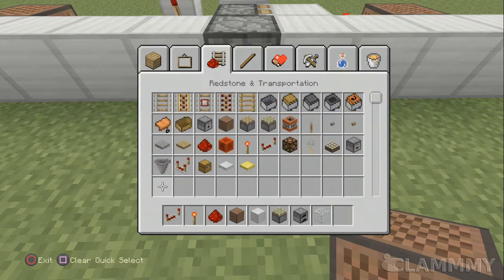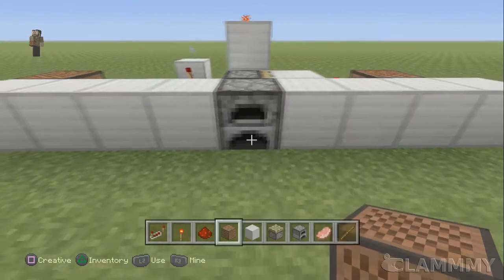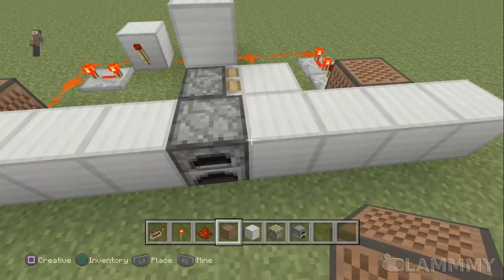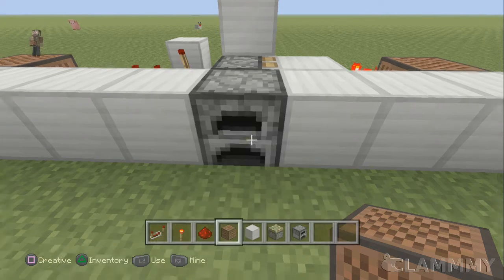Let's get a stick, because that cooks the fastest, and let's get some raw pork chop. So here we go - see that? The glass gives that solid ticking sound, and then ding, it's done. Although it's not actually done, it just kind of dings after the fuel's gone. But usually it does ding after it's done cooking, so if you used coal it would last until it's done cooking.